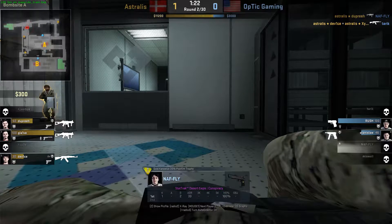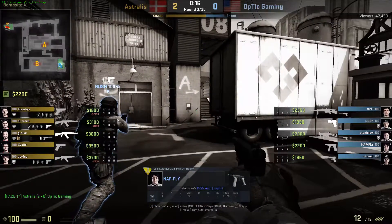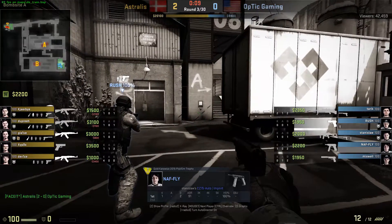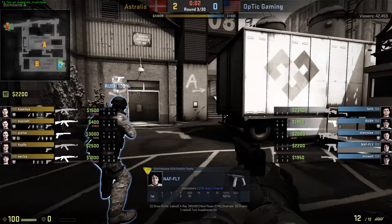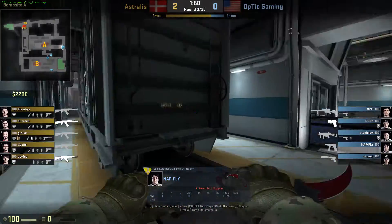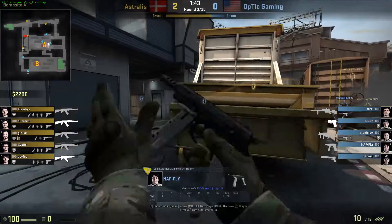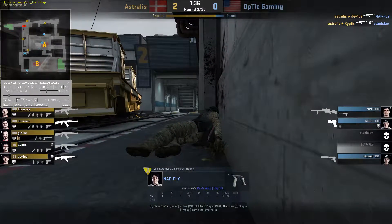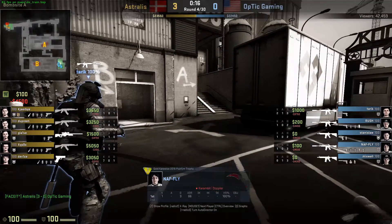That was a pretty good round — he was able to get that kill and do some damage. He was in a one-and-done spot so there's not much he could have done. A one-for-one trade on an equal round to bring the T's economy down is pretty good. This round he's opting for another CZ buy just to do some damage and keep the T economy low enough so that when they do get to the buy round, both teams can be on even footing. NAFly now changes his position to play outside by the bomb on train.